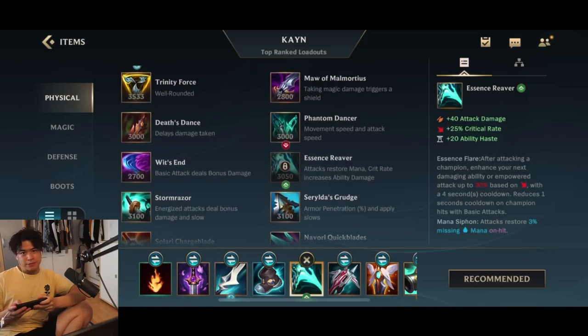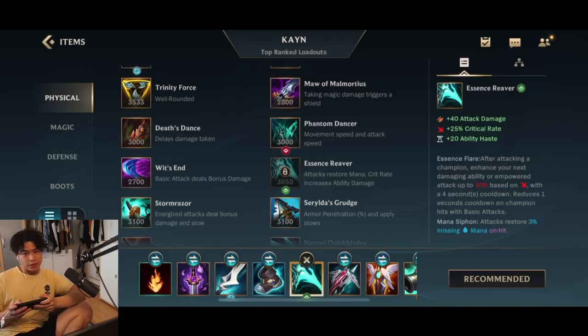Next is Essence Reaver. The stats — 20 ability haste — the more ability haste we have, the more often we can use our abilities, especially the second ability in Blue form because you can use it while moving through a wall and keep poking opponents down. The passive guarantees 20% additional damage on your next ability after using an auto attack, and the more crit rate you have, the more additional damage up to 30%. So we're reaching 50% total with this build, meaning 25% additional damage on our next damaging ability.